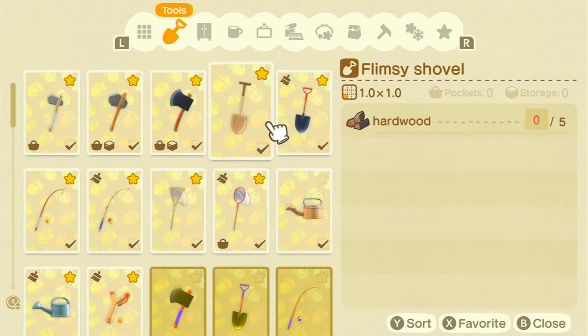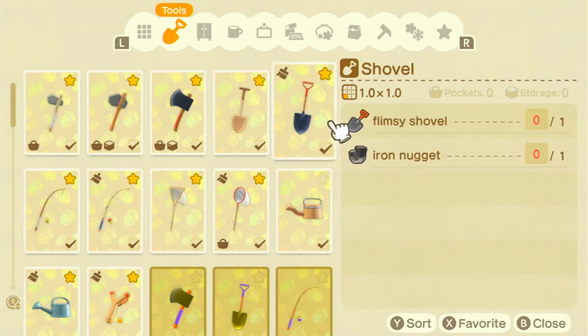Next we have the shovels — you can get technically four different shovels in the game. The flimsy shovel only requires five hardwood and lasts 40 uses, which can be handy in an emergency. The next one up is far longer lasting, requiring one flimsy shovel and one iron nugget, and lasts 100 times — this is probably the most common shovel I use. You can also buy colorful or outdoorsy shovels from Nook's Cranny once it becomes the larger version.